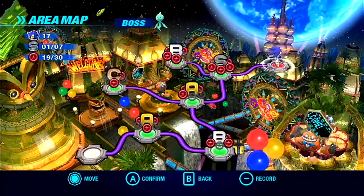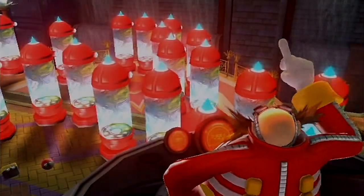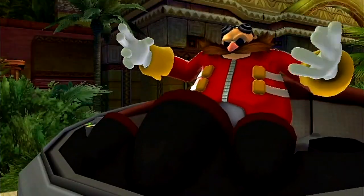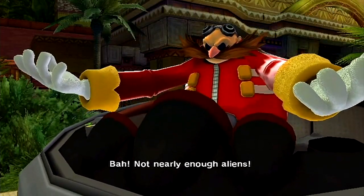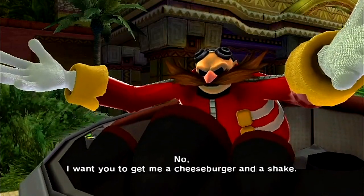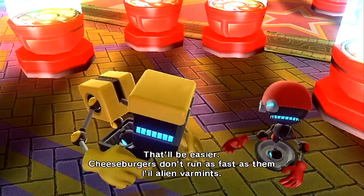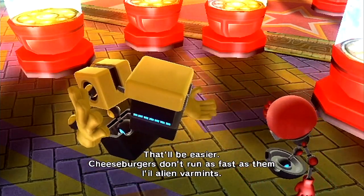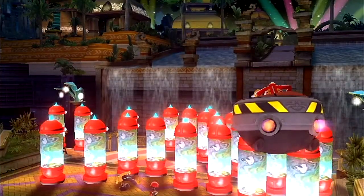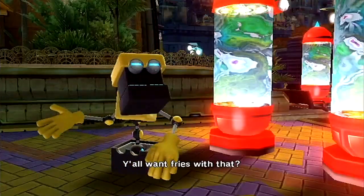And we're on to the boss of Tropical Resort. But first, a cutscene. 23, 24, 25 — not nearly enough aliens. Want us to get more? No, I want you to get me a cheeseburger and a shake. That'll be easier. Cheeseburgers don't run as fast as them little alien farmans. Idiot, get me more aliens. Y'all want fries with that?